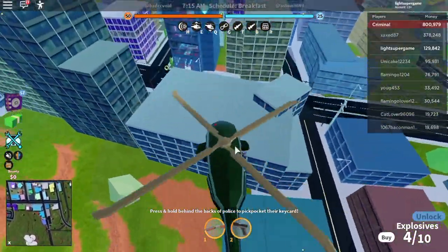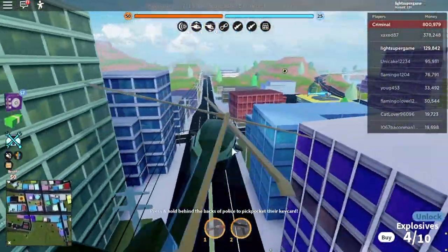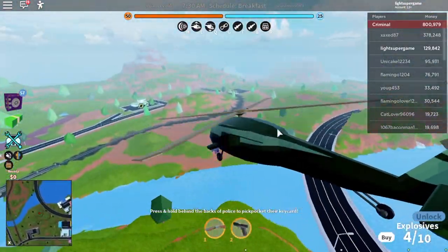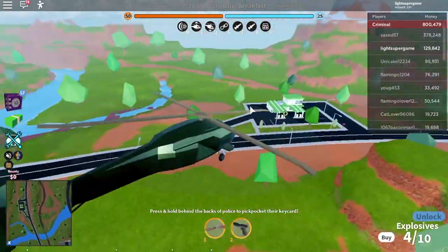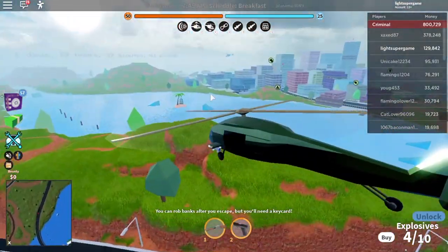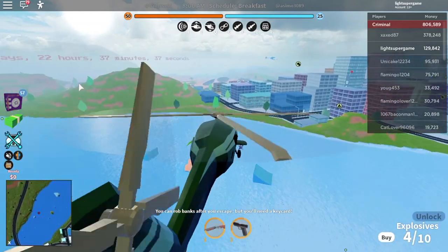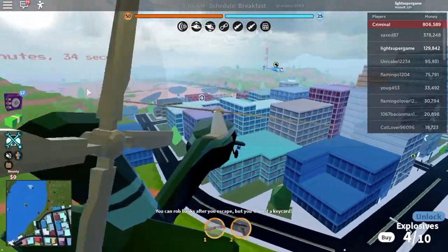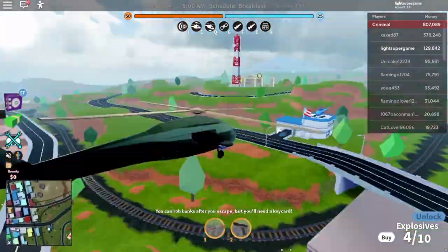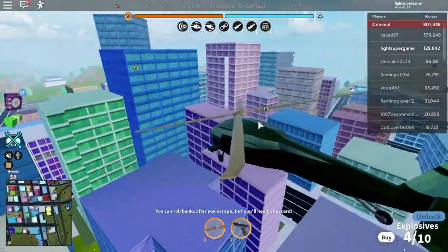After you're done with the museum or power plant, do the jewelry store right over here because it's a decent 5k. Then the jewelry store and the small stores. If you've done the small stores and jewelry store, the last option — only if it's available — is the cargo plane or the train.